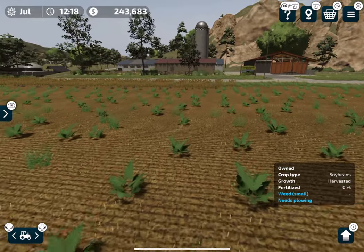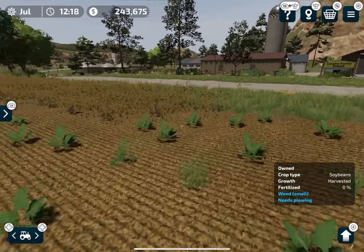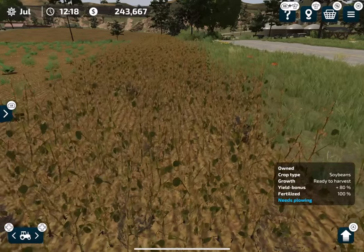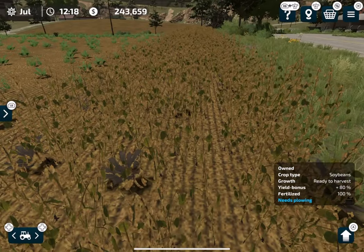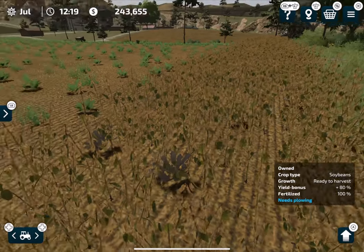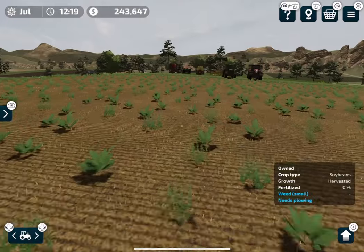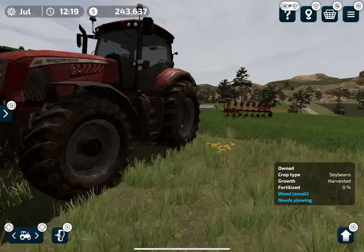This is the worst possible field in Farming Simulator 23 — it has weeds, it needs plowing, and it's 0% fertilized. Previously I was getting an 80% yield bonus because I didn't do one specific thing: plowing. So in this video I'm going to show you how to get a 100% yield bonus from your field.